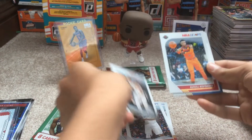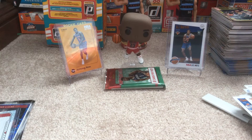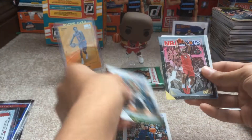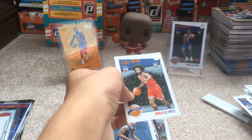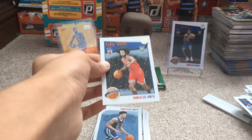Harold, DeRozan, Westbrook, and our purple is a Taurean Prince. We got Isaiah Roby and Alphonso McKinney. Last pack before we get to the hit. So far the RJ Barrett is one of our best cards out of the box. Maybe Zion in this pack. Luka Doncic, Dragic, Conley, Simmons, Giannis, Clint Capella, nice one there, Brandon Clark, and nice! Coby White tribute — let's go! First Coby White of the year, and it's a winter tribute card, that's sweet. I'll get that into a sleeve and top loader later.